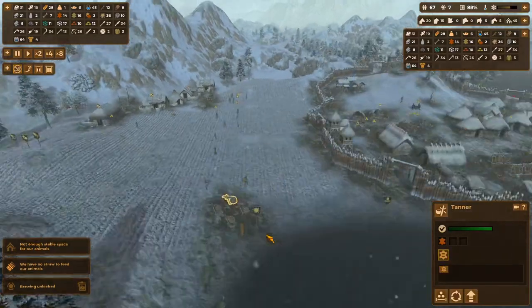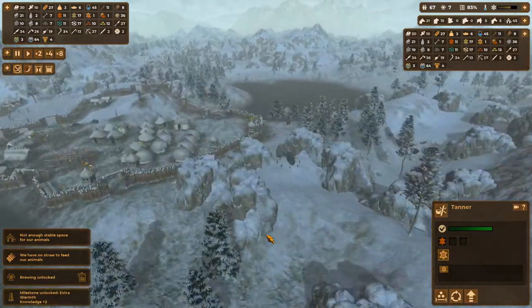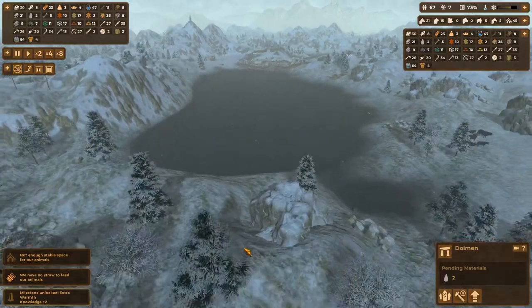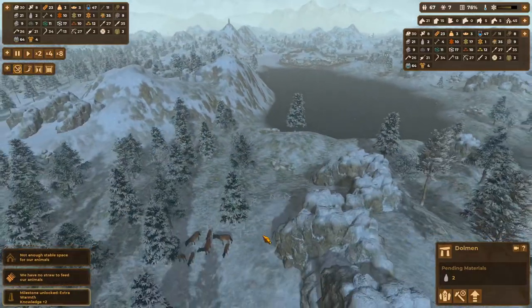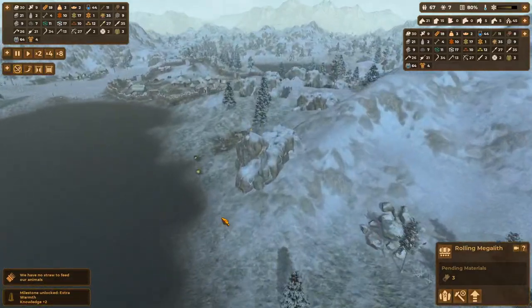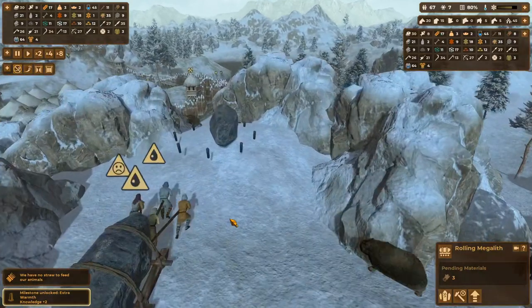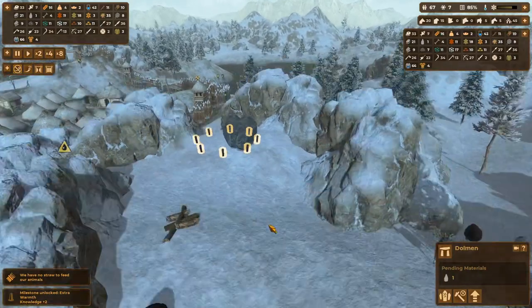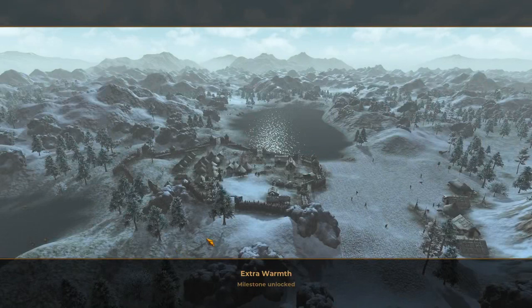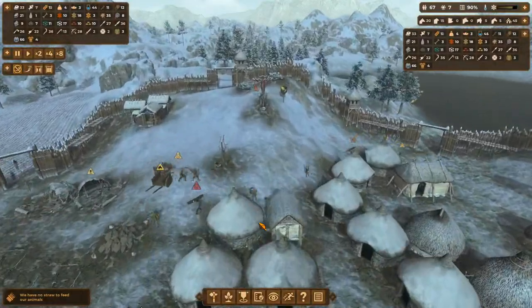Leather being made. Extra warmth, level two. Could we get guys going over here? One rock has been moved, but you haven't. I don't know where the other rock is. Rock spotted, rock placed, leather reclaimed. Very good. Excellent. Extra warmth milestone unlocks — that does look good. It does. Looks absolutely splendid.